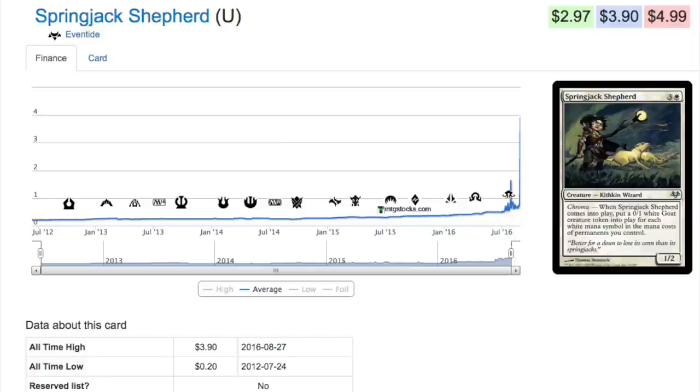I'm guessing the spike happened around Eldritch Moon because of Emerge — maybe it's being played in a blue-white Emerge deck. It's essentially a 1/2 body that costs a ton, but it does give you some effect, gives you a lot of blockers, lets you stall the game a little longer. Then you can Emerge it and save about four in the casting cost, plus whatever savings the Emerge ability provides. It could be white-green Emerge or blue-white — I'm not sure exactly.